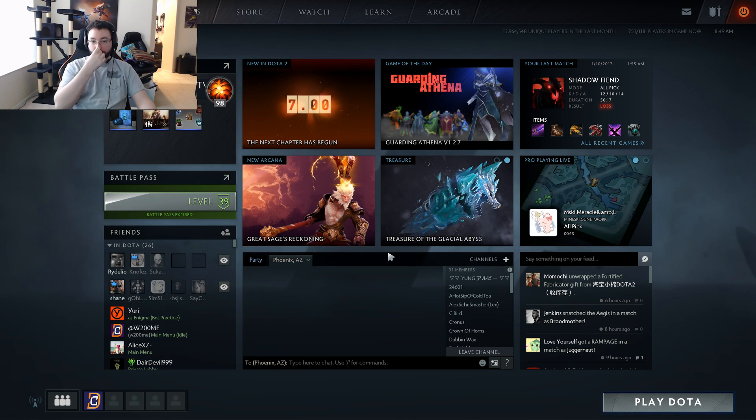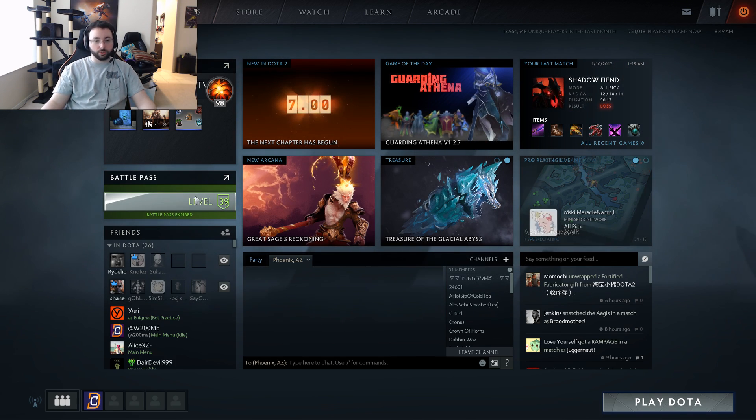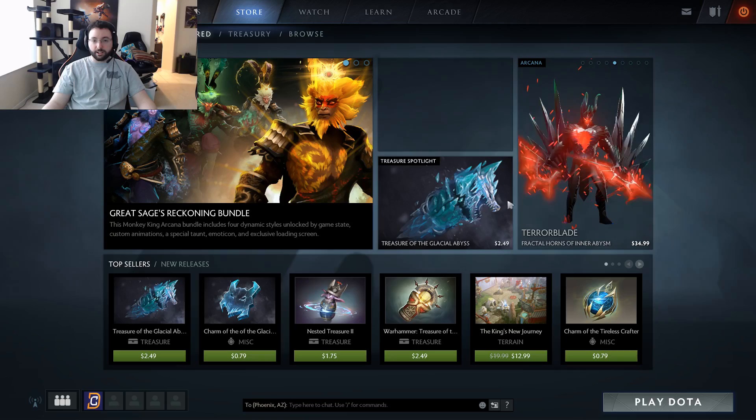In case you're wondering, this chest is part of Dota Pit. Certain proceeds go to the actual prize pool of the tournament — you know the whole deal. You can find it on the front page, and if it's not there, just go to the store. It's one of the treasures there.